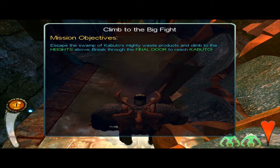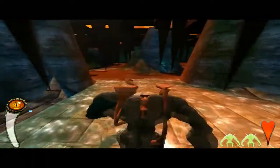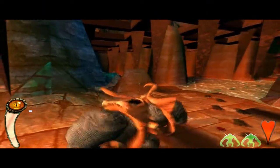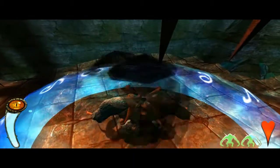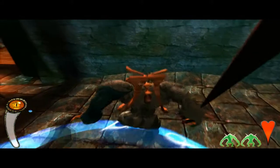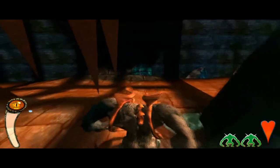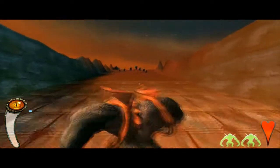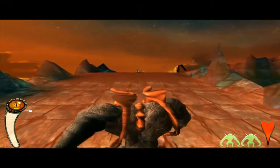Climb to the big fight. Escape the swamp of Kabuto's mighty waste products and climb to the heights above. Break through the final door to reach Kabuto. Told you it was nasty. And they have raids for us. I wonder — is that a rock, or one of his drops? I don't think there would be a lot of difference. Yeah, there are a couple of animations for eating something: just biting its head off, or tossing it in the air and catching it like a peanut.